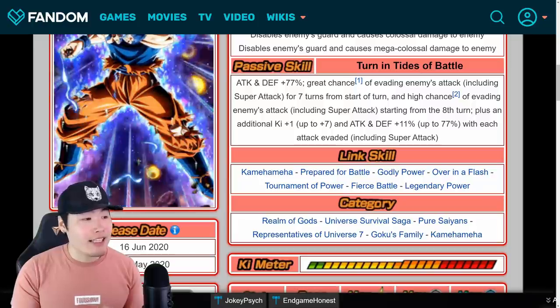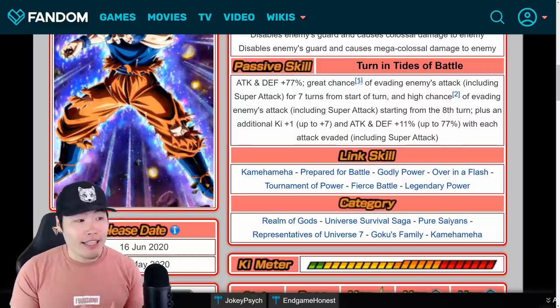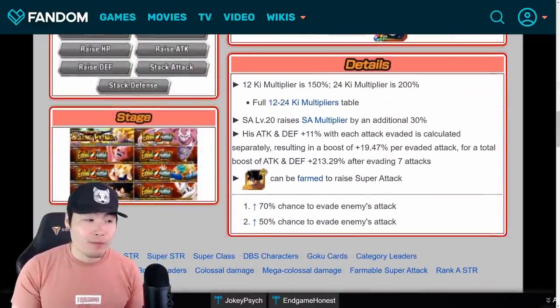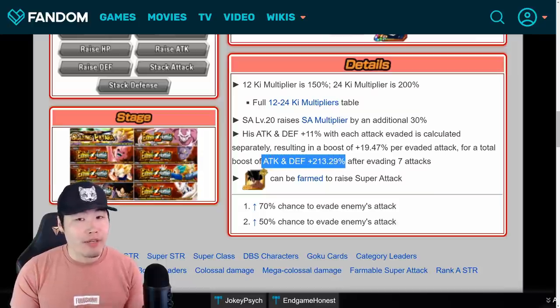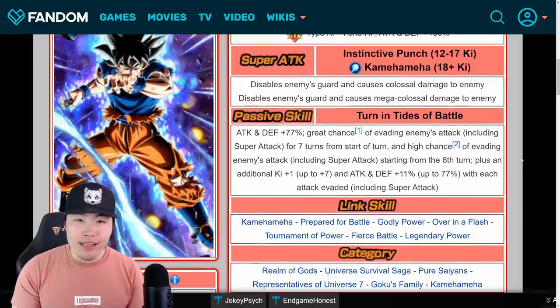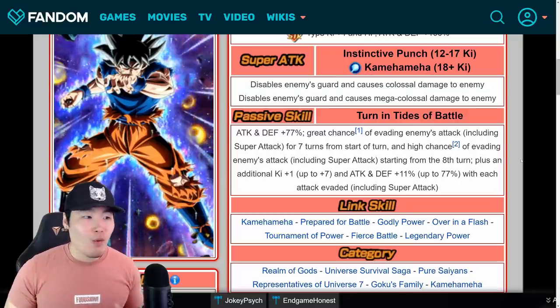He also gets Ki +1, up to 7, and attack and defense plus 11%, up to 77%, with each attack evaded including super attacks. Given the fact that he has a 70% chance to dodge, that should build up pretty quickly in the first couple of turns. And with the way it's calculated — it's actually calculated separately — once he gets 7 dodges, his total boost is actually going to be 213.29% after evading 7 attacks. This is what makes this unit so insane — not only is he dodging like crazy, but he's also stacking super quickly and getting a massive boost once it's all said and done.